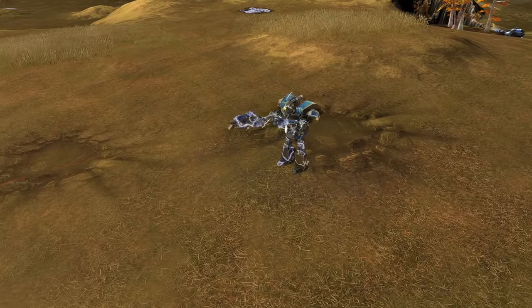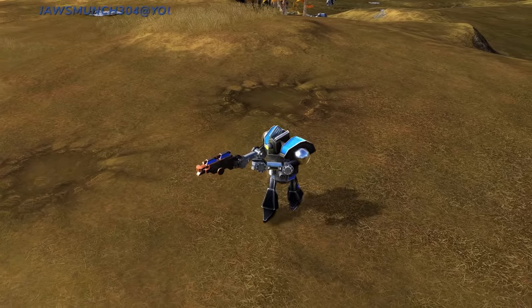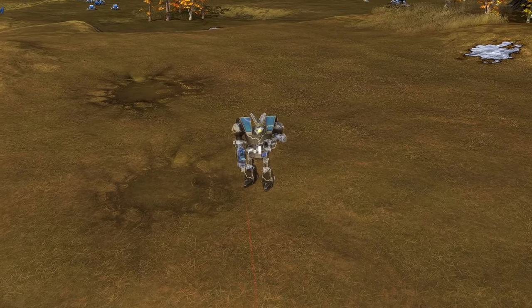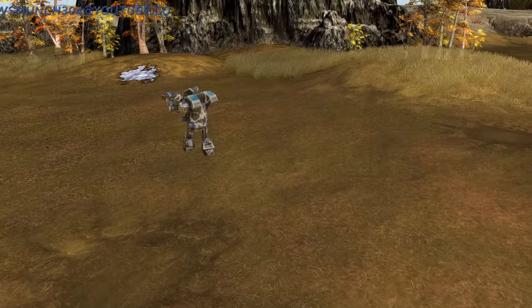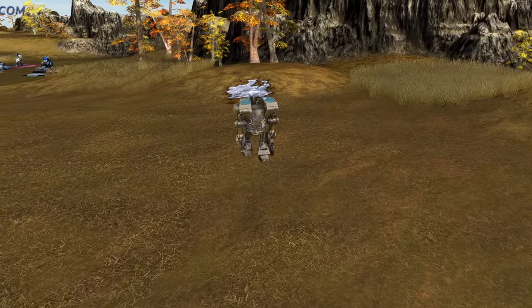Next, we cannot do a best units video without mentioning the Sniper. Devastating shots — he can cloak, and properly used with a jamming bot he will be able to take out any large groups of heavy tanky units. His weakness is definitely spam and a Juno missile.